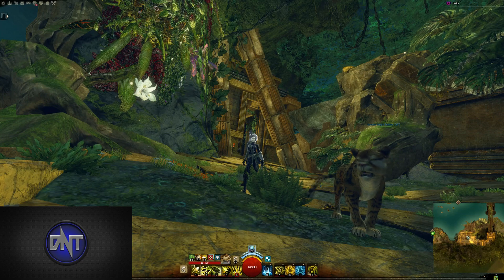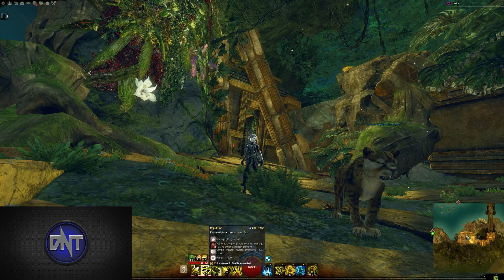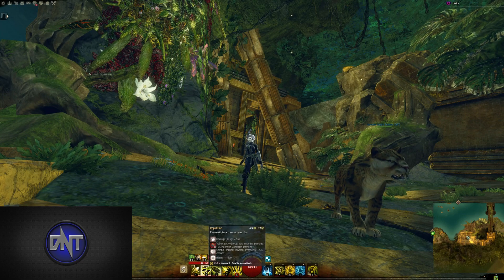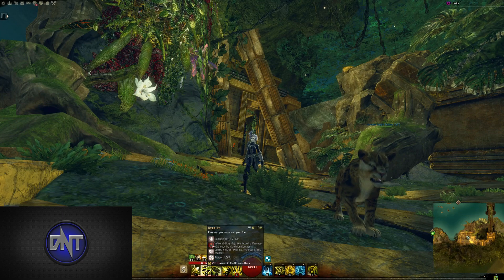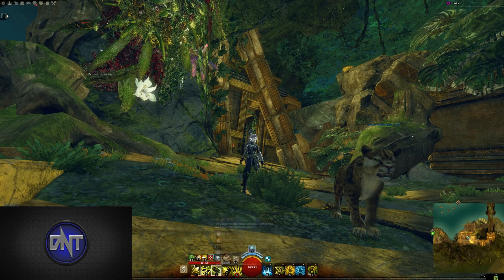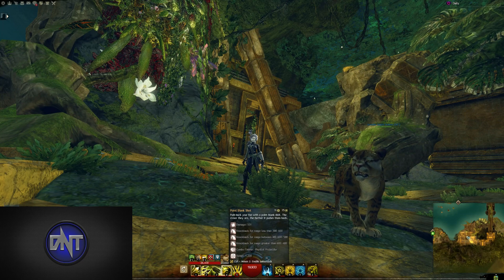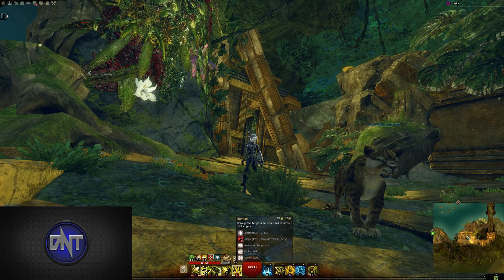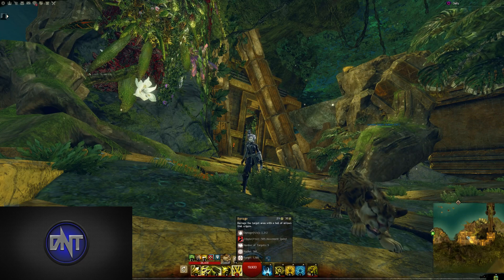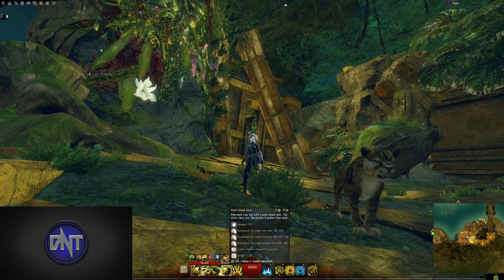On Longbow, the skills of note are Rapid Fire, which is great for using Quick Draw with a Rapid Fire, then a Barrage, and then a Rapid Fire again, and then your weapon swap cooldown is up. You won't be using a lot of Stealth, though the Swiftness on your pet can be useful, especially with Boonshare. Point Blank Shot is pretty good at taking a good chunk off a Break Bar. Barrage with its Cripple will chip away a little bit at Break Bars, but it's not nearly as significant as other conditions or Point Blank Shot.